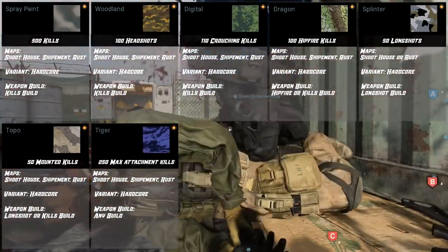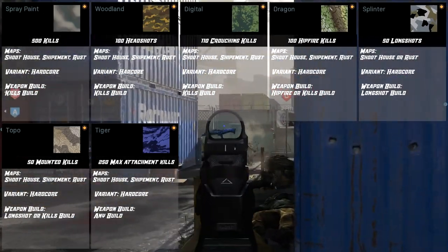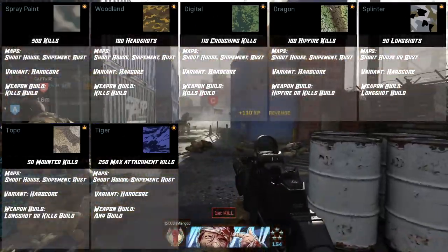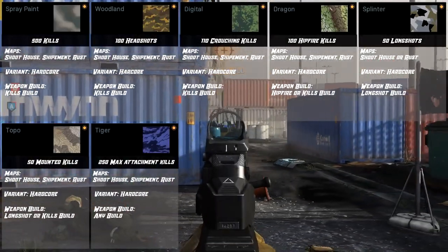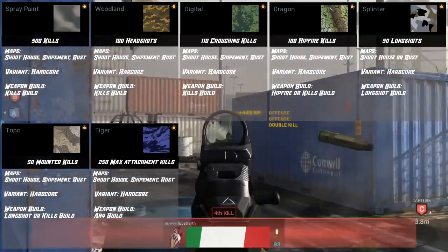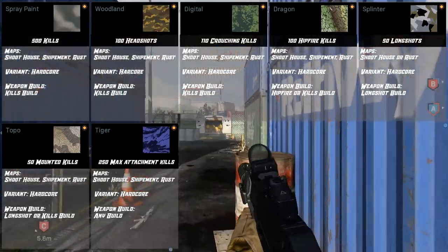For Tiger, you need 250 kills with max attachments. This is actually the one camo category for SMGs where you need more kills than assault rifles — I think ARs are 180 and SMGs are 250. The maps are just any small map — Shoot House, Shipment, and Rust. Play hardcore, and you can use any build featured in this video since all of them have max attachments.